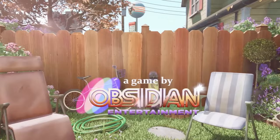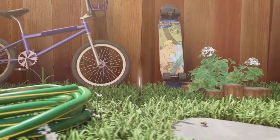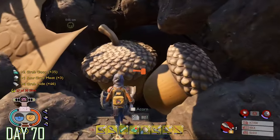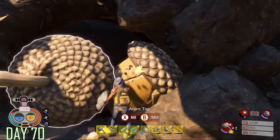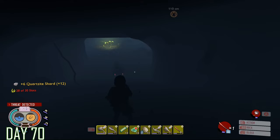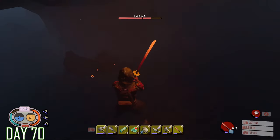Grounded is a one to four player co-op survival adventure game where you'll be trying to make yourself bigger after being mysteriously shrunken down and dumped in a mad scientist's backyard. You'll fight bugs, spiders, and a lot more as you try and gather new weapons and gear, build bases, and uncover the mystery of why you've been shrunk. Grounded has a huge amount of different aspects, whether you love base building, expansive crafting, or just getting into combat.